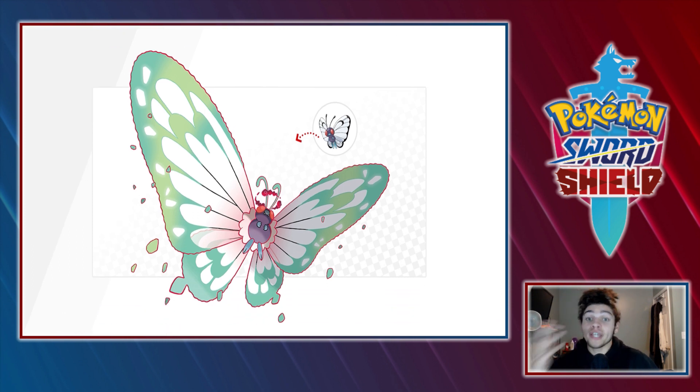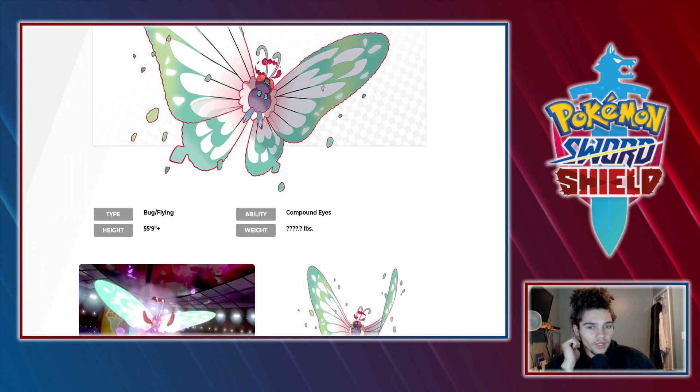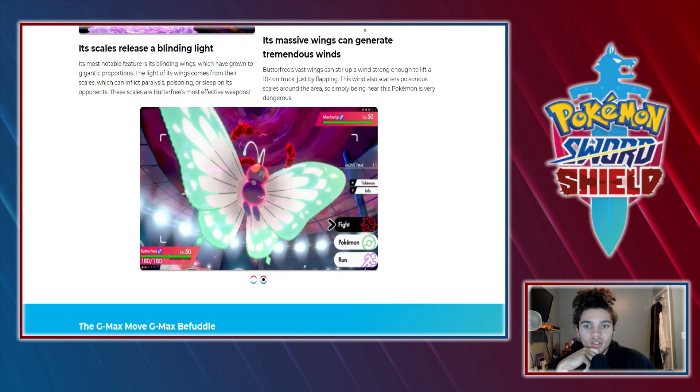The wings remind me of Seven Deadly Sins — your boy Gloxinia, the Fairy King from 3,000 years ago. If you guys don't watch that then the reference went way over your head. I really do like the design. I don't know if this now makes Butterfree viable in battles, but I like the little purple stuff right here — that's pretty fire. HP goes from 120 to 180.